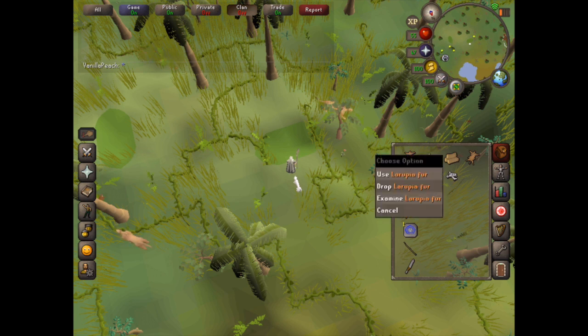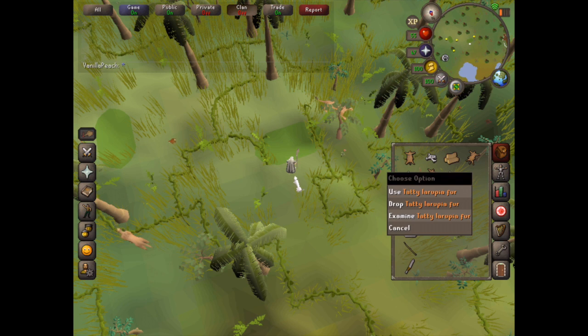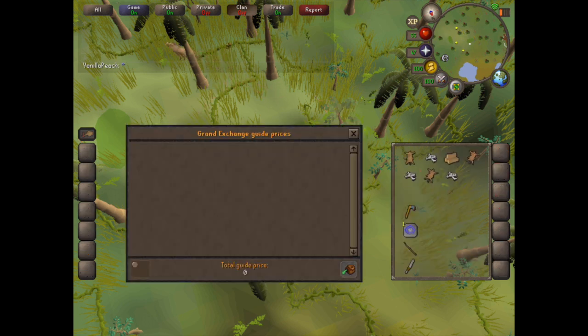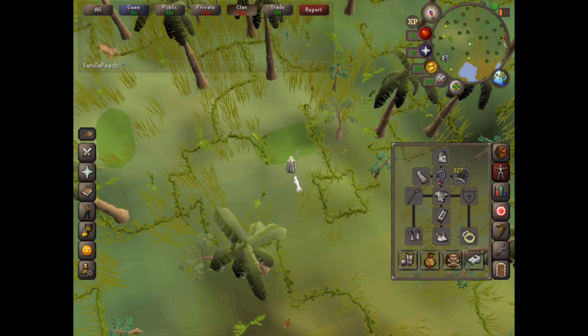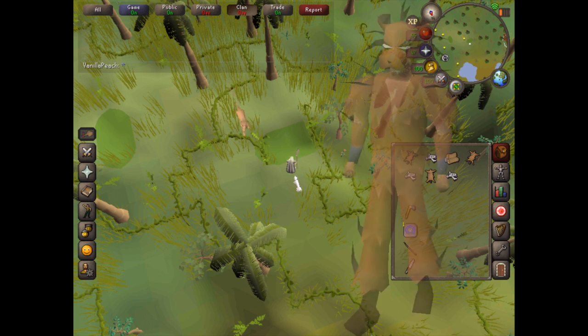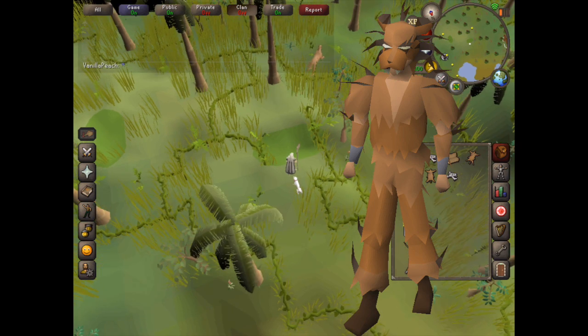Sometimes you get Larupia Fur and sometimes you get tatty Larupia Fur — you can sell both but they have different values. You can use the fur from the Larupias to sell, or alternatively give them to the fancy dress shop in Varrock with a few coins to get Larupia Hunter Gear. It's a fuzzy-looking hunter outfit you can wear, but it doesn't actually improve your catch rate — it just looks cool.